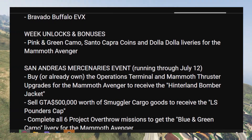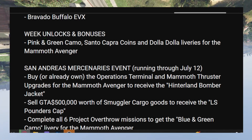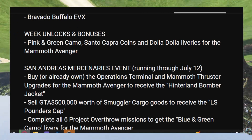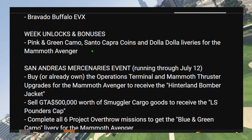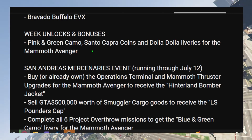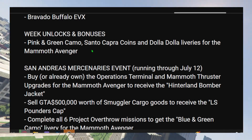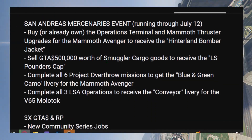The next thing we're getting here is weekly unlocks. These are going to be some free unlocks just for logging in — we have the pink and green camo, the Santa Capra Coins, and the Dolla Dolla liveries for the Mammoth Avenger, which should be absolutely free.